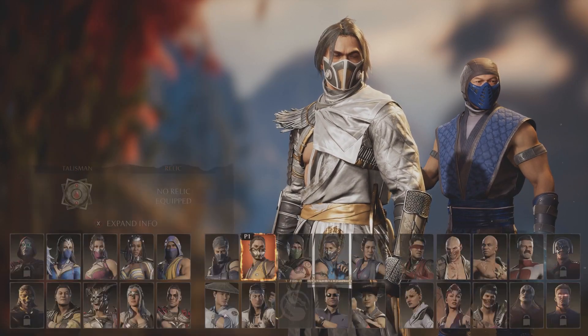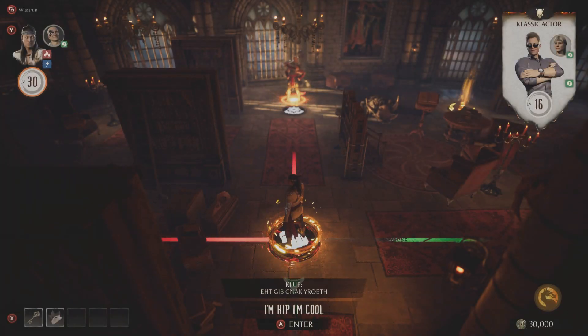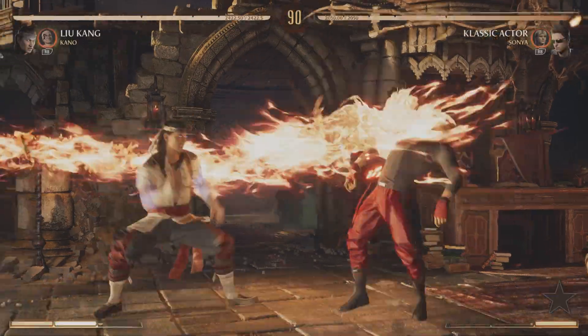So go to Options and choose him as your character. Then just start the match and finish it with his fatality called Double Dragon. And that's it, simple as that.